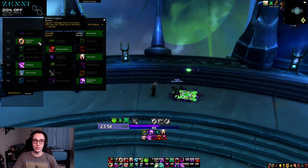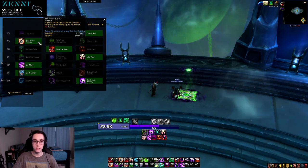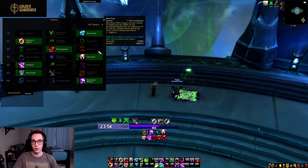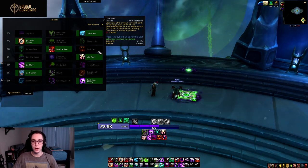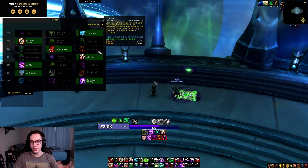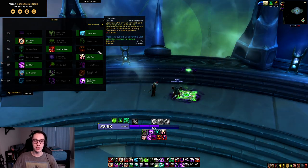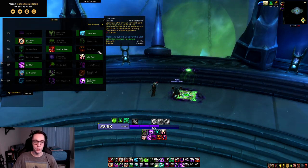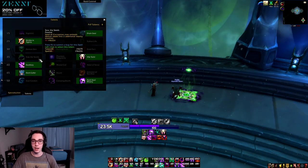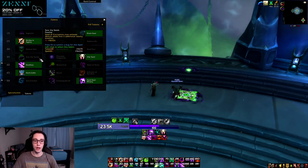In the second tier, Writhe in Agony got changed — Agony's damage now starts at four stacks and ramps up to 18 stacks. In the next tier, Dark Pact was slightly buffed, sacrificing 20% of your maximum health for a 250% shield, plus an additional amount — though the tooltip is currently bugged.